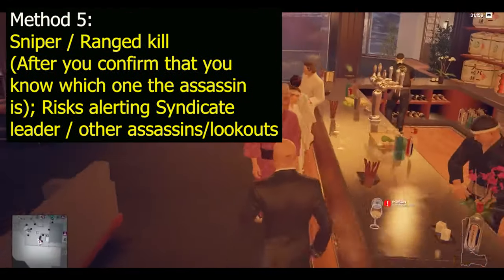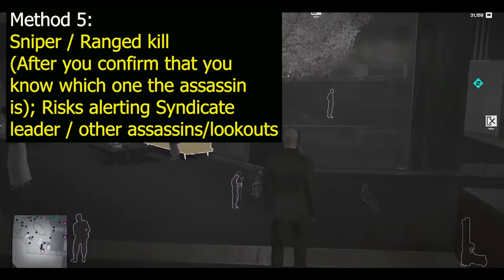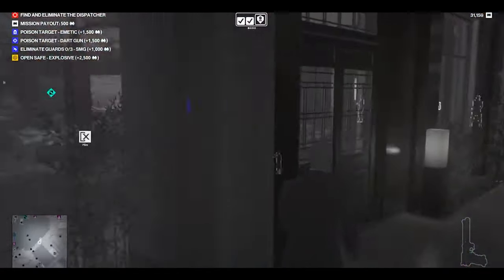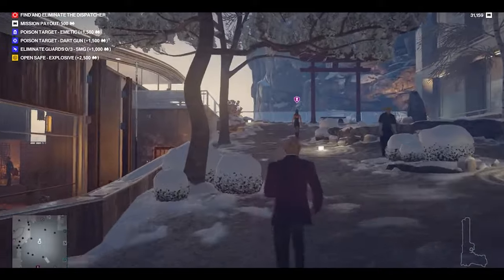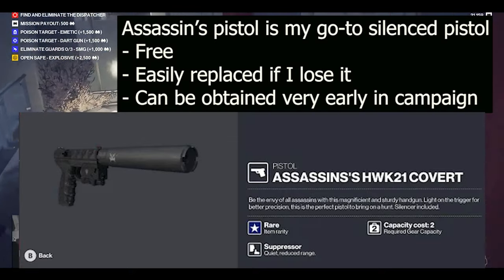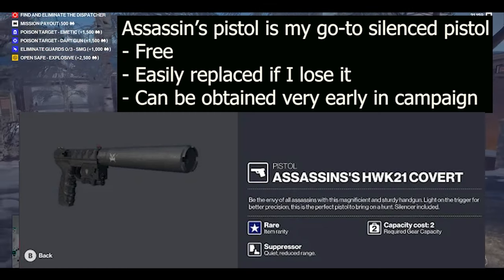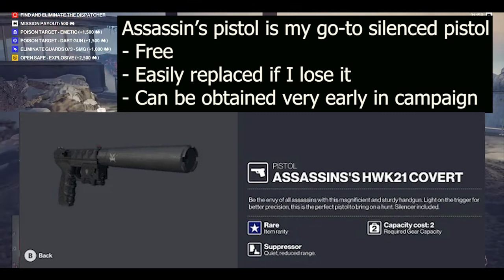A final method to take out an assassin, which I didn't show in this video, is using a sniper rifle from a distance, or any kind of ranged firearm to kill them from a distance, then run over to the body and get the gun. This is especially useful if you know their pathing and you know which direction they're going to be walking and you have a good vantage point. This assassin's pistol is what I take on every mission, and that's why I took a lot of time describing how to identify an assassin — because once you recognize one, you can easily replace this pistol if you die in a mission.